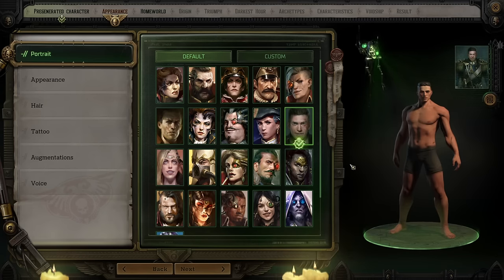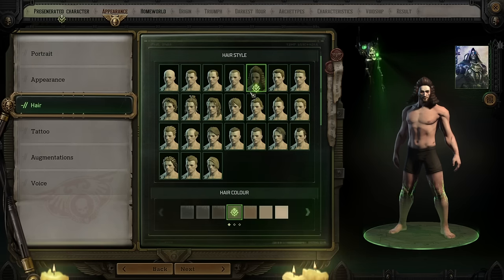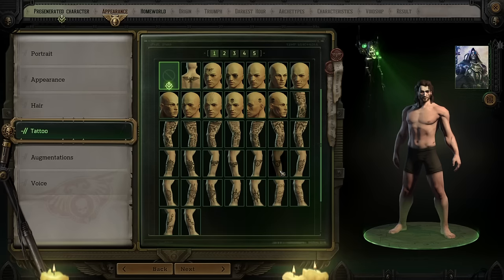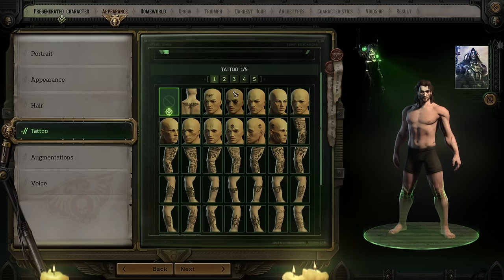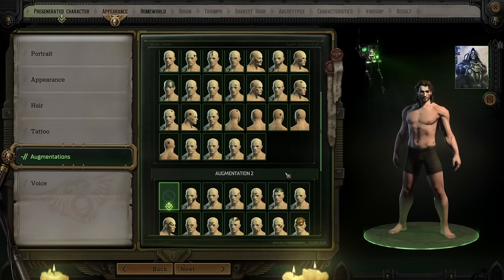The rest of the appearance options are basically what you would expect. You can change body type, facial features, hair, eyebrows, and pick the color of those things. You can also put tattoos on your character — up to five layers of different tattoos alongside things like augmentations, as this is Warhammer 40k. Being almost a cyborg is definitely something you can do, with a variety of augmentations available.